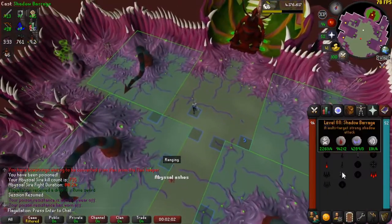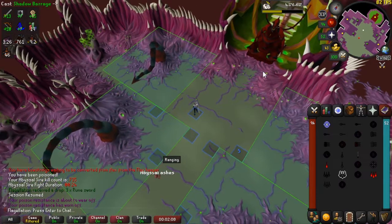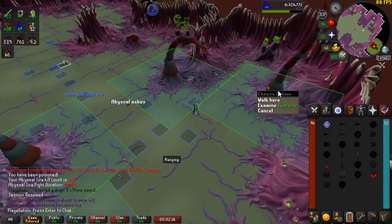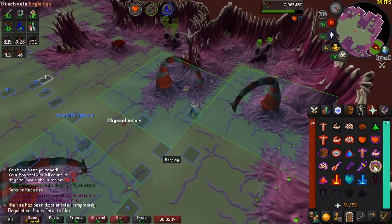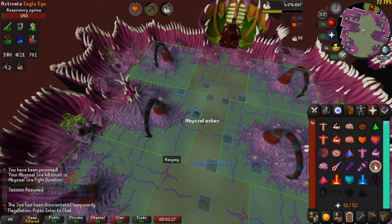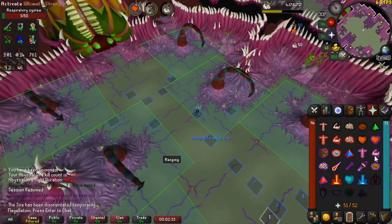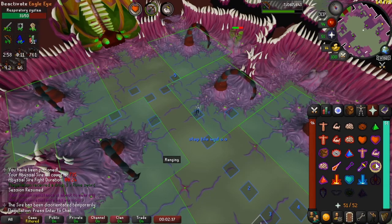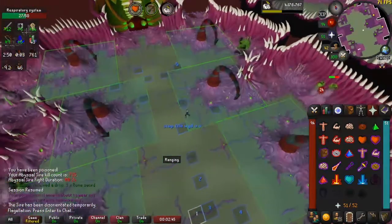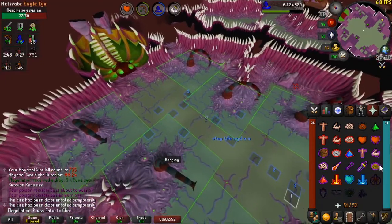I'm going to do a live commentary over a kill, so make sure you understand what I do for each kill. I start out with shadow barraging Sire. We wait for him to turn towards us, then shoot the first vent. As soon as the first vent is dead, transition to the next, then the third, then the fourth. Around when there are four seconds left on the stun timer, your attacks are going to be nulled, so just go back and restun Sire.